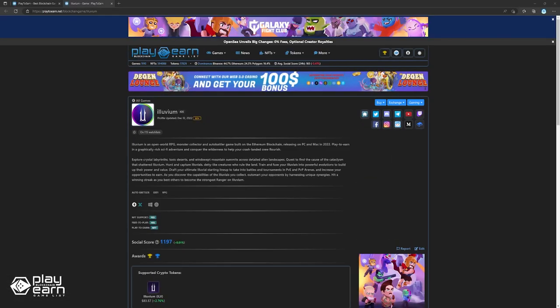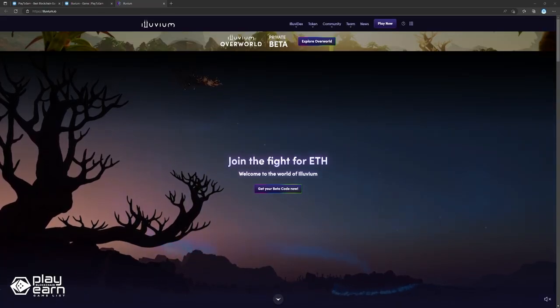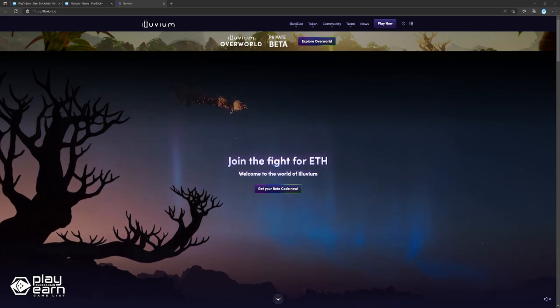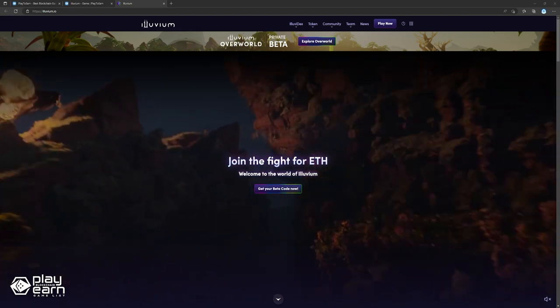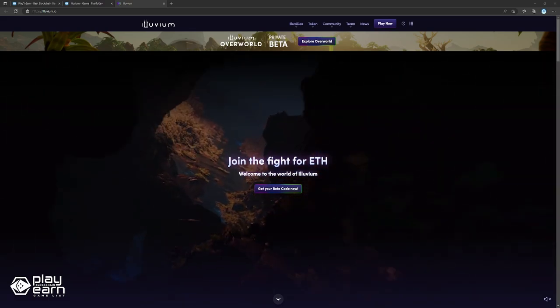To start off our list, we have Illuvium. Illuvium is an open-world exploration game, an NFT creature collector game, and an auto-battler game all combined into one. It is being built on Immutable X. The game has two modes, which are the open-world RPG mode and the auto-battler mode. In the open-world RPG mode, you can control your character and travel the overworld, where you can mine, harvest, capture, and fight Illuvials.